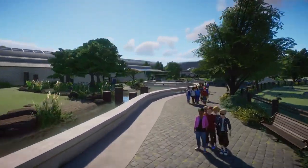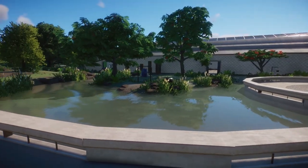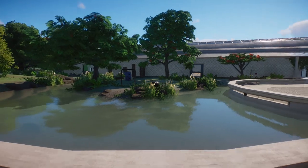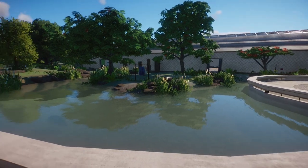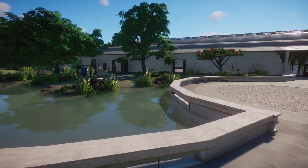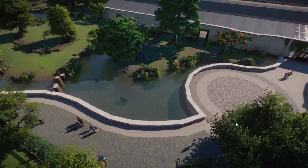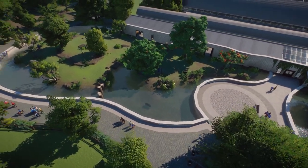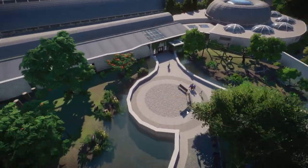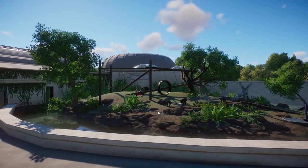Let's move on to the pygmy hippo outdoor section right over here. I'm not sure if I did this myself or if it's inspired by one of the pygmy hippo habitats — I did add a lot of tropical trees and stuff. But this shape here is definitely inspired by Rotterdam Zoo. If you zoom out and look at Google Maps you can definitely see this type of shape, which is just really cool. I really love how this has turned out.